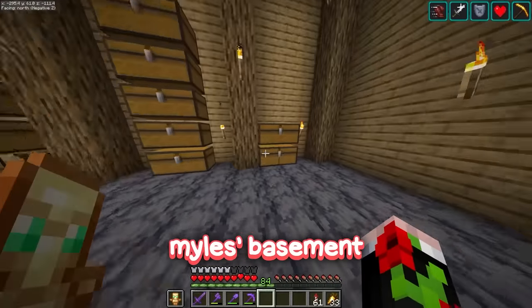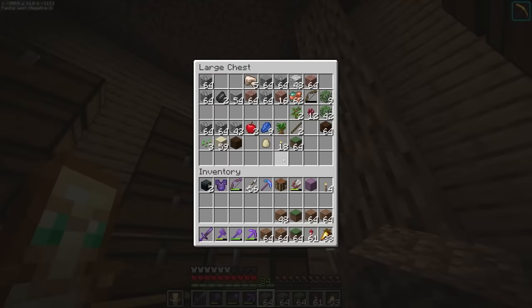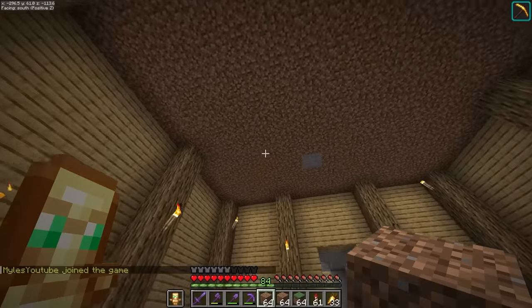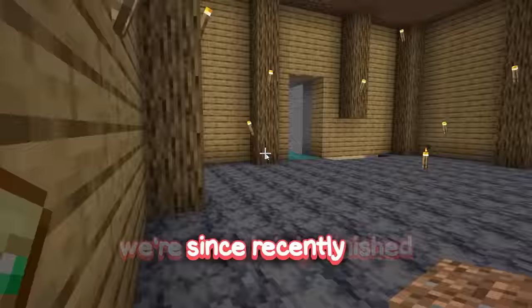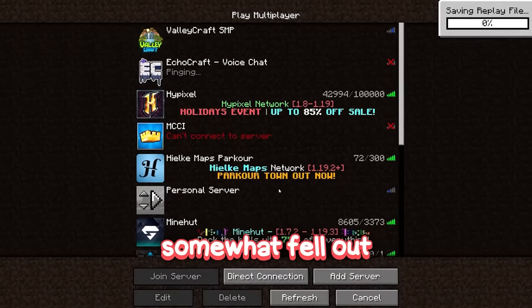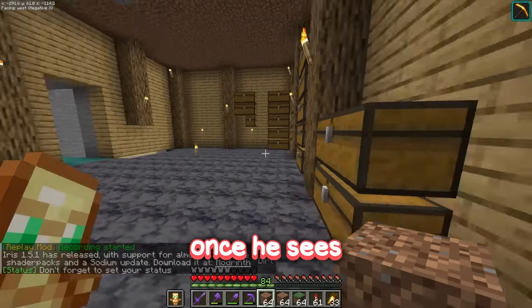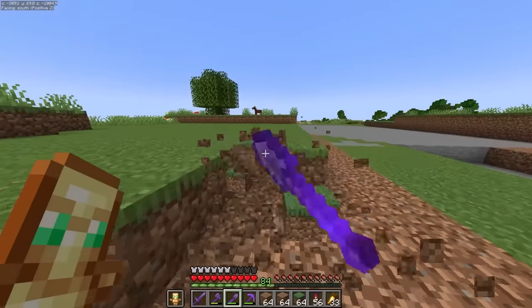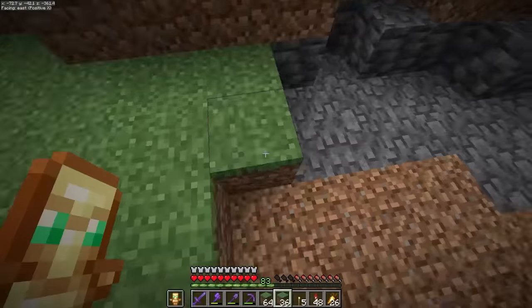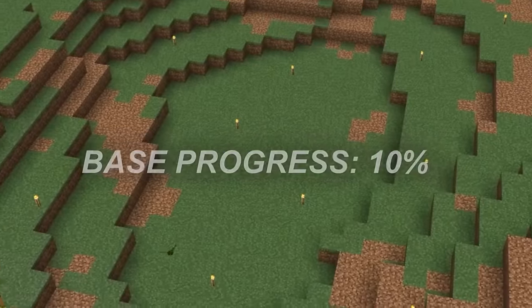I'm literally connected to Miles's basement, meaning I can temporarily steal from him. Miles has logged on right there - he isn't allowed to find out about this base until we're completely finished. Recently me and him have somewhat fallen out. I'm just hoping once he sees what we're building for him, we'll become best friends again. So I'll just collect the rest of the grass we need, since stealing from Miles comes with some risks.